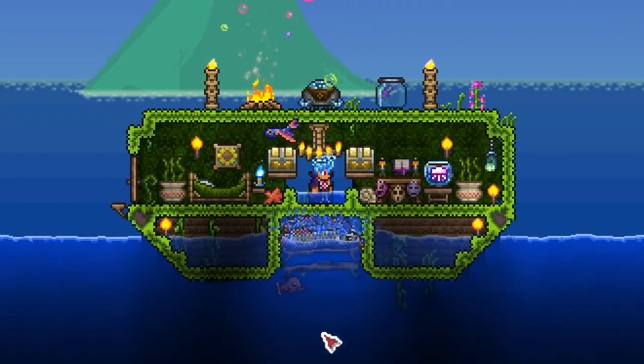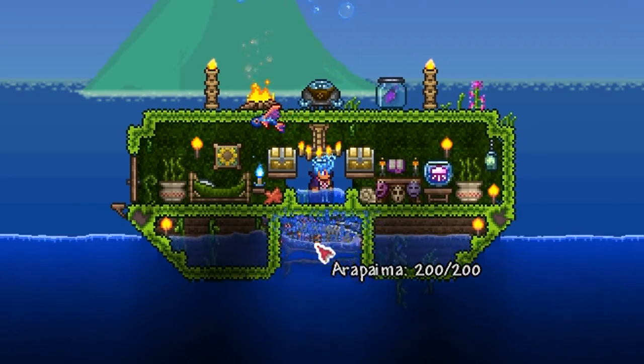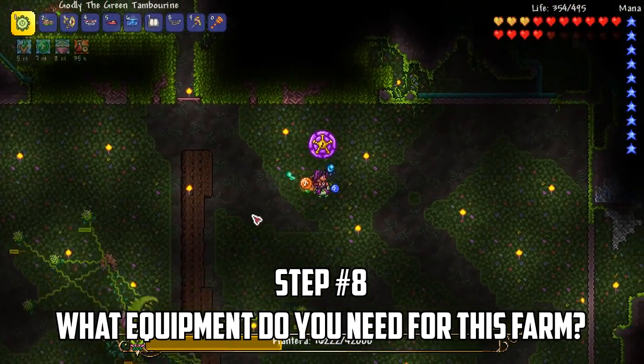Mobs will swim up trying to get to you thinking you're in the water, but they get stuck in the capture area ready to be destroyed. Next, we'll need some equipment to earn money from these crazy mobs.